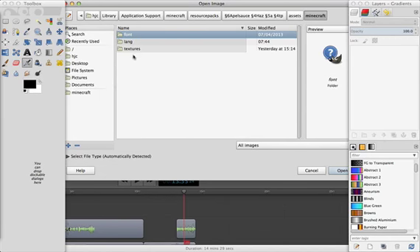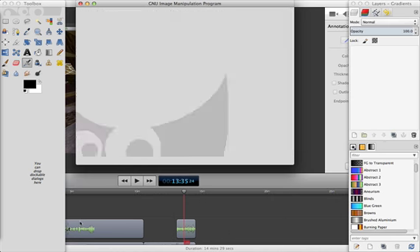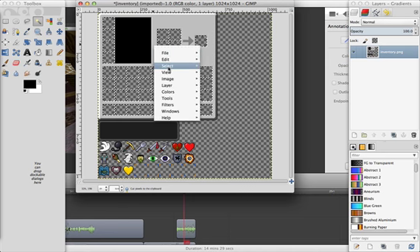Hey guys, I'm back and I'm going to be working on the GUI. First thing I want to do is go to Container and open up Inventory. When you are in Inventory, it's basically easy gray boxes — just click one, then shift-click all of them. Then go into Edit and select Cut, which should delete all those boxes. Select none.